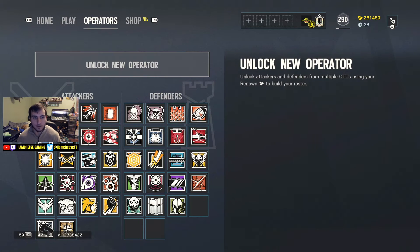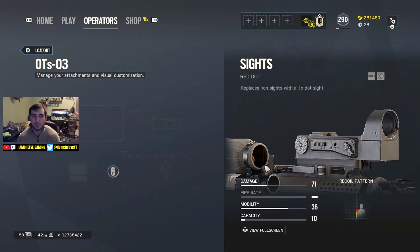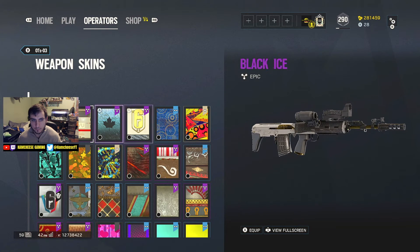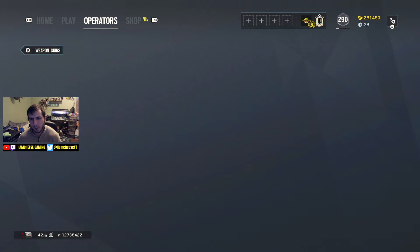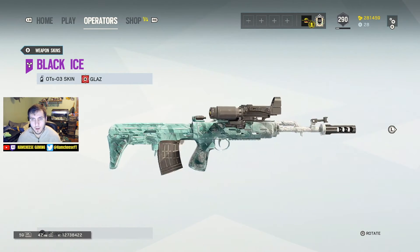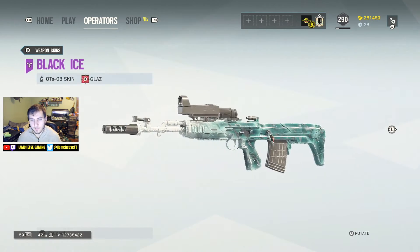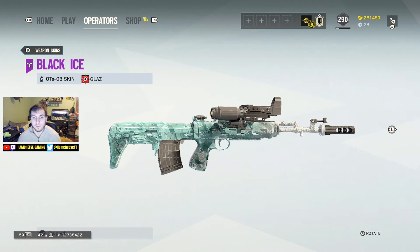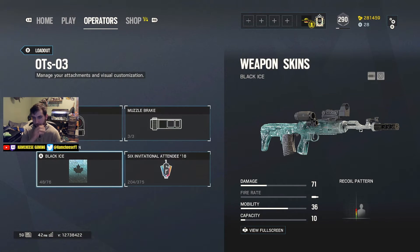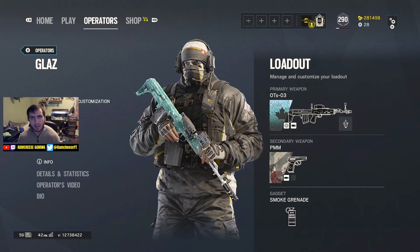I gotta look at the GLAS real quick - you guys gotta look with me, this is just too good not to look at. I already have the sweet SVU camo on it but Black Ice - oh baby! You can just scroll through your skins like this, that's kind of cool. That literally looks amazing. I'm so happy I just got that. Let's look at the FAMAS too - oh my god it looks so freaking good!